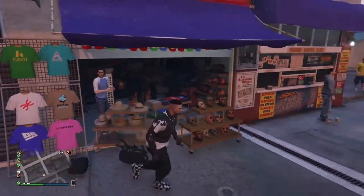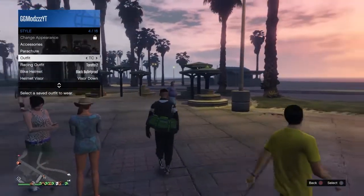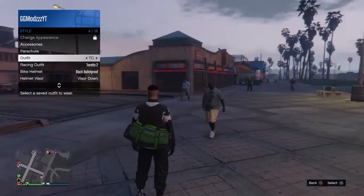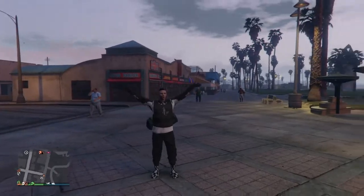Back out and then select that outfit like I do here. As you can see you will have the duffel bag. With this duffel bag you can still switch outfits as well, which is quite cool.